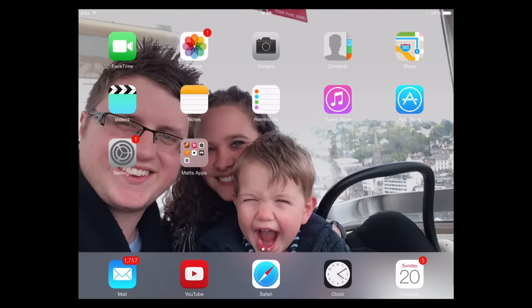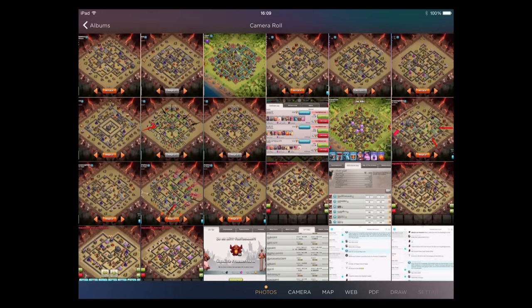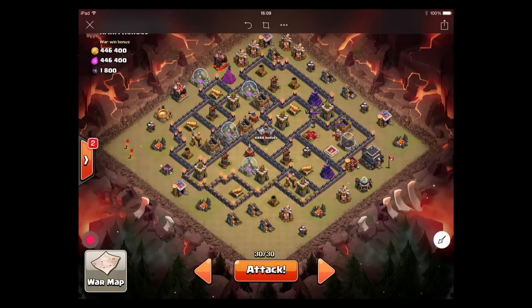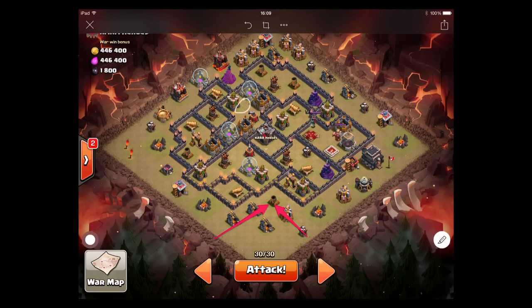Here we are in Skitch — let me exit any previous plans, bring up the new one and quickly draw it out. I'm getting better and better at Skitch nowadays so hopefully you'll find this insightful. I'm going to do a shattered GoHo with the golems coming in from these angles, because if you look at this base the obvious giant bomb threats are there and there, and obviously the Queen and King go all the way over here.